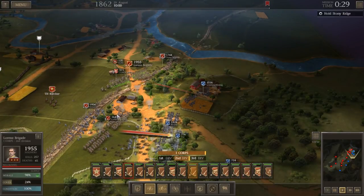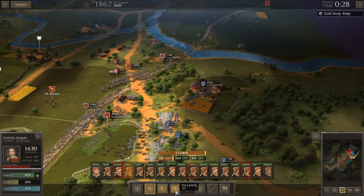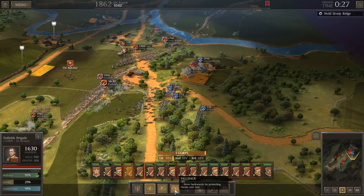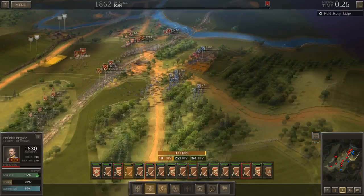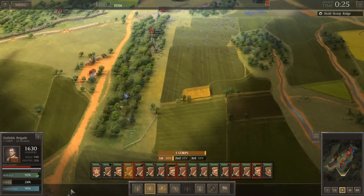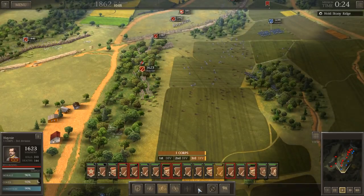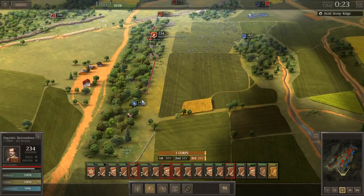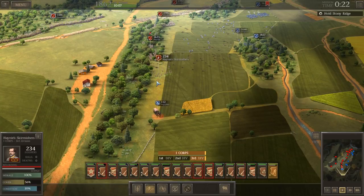The enemy's running low on ammo; our guys aren't. So that should give us the advantage there. Fire and fall back, Enfields — maybe they'll charge. Let's get these skirmishers down here; maybe they can take this supply wagon. That'd be real great if they could. It's a long charge, boys, and they're running away from you — they're going the wrong direction.